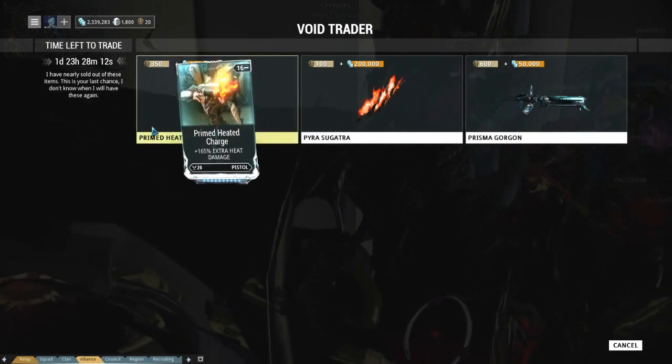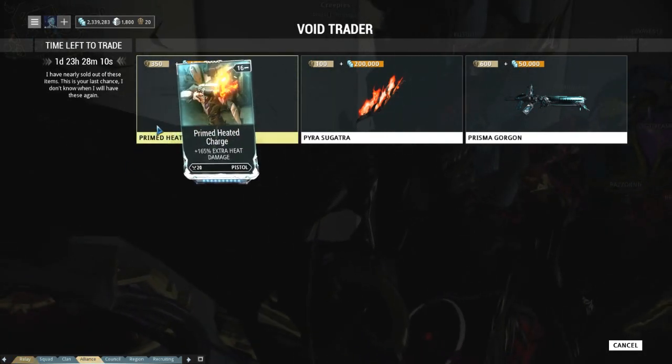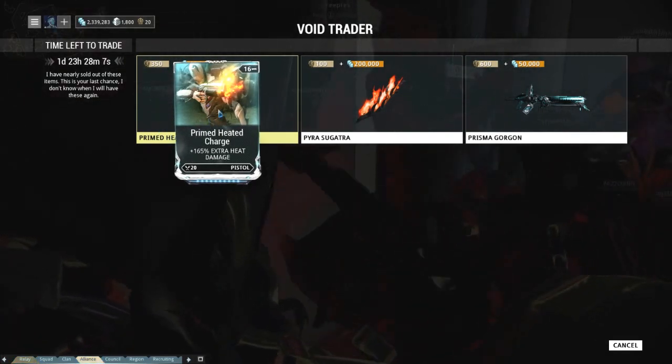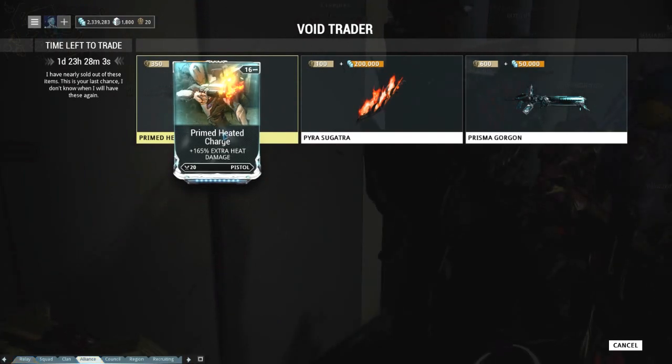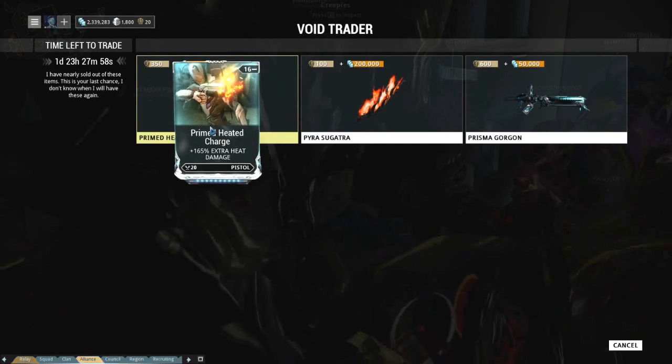For 350 ducats, you can get Prime Tee Charge. It is 165 damage at 16 costs. The standard one is 90 damage at 11 costs. So if you're a fan of pistol fire damage, this might be worth it.